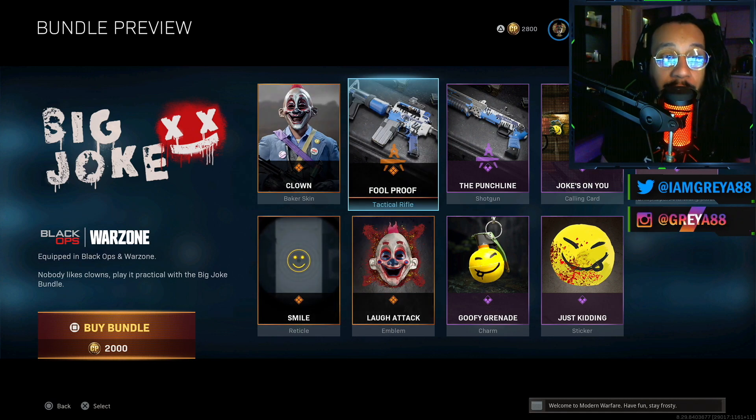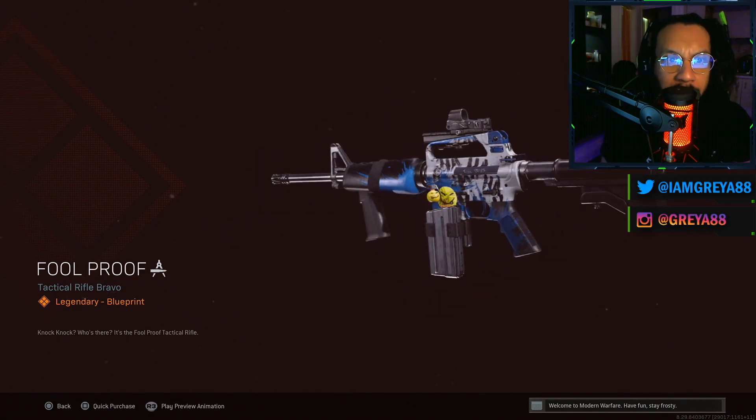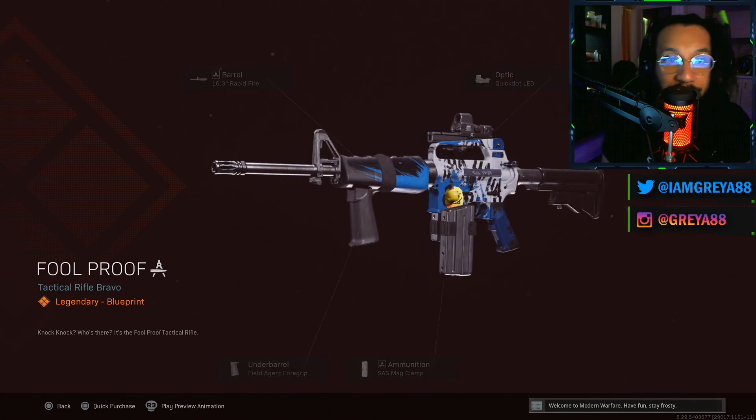The first blueprint here is for the M16. It's called 'Full Proof' — once again an M16 blueprint. Very nice looking blueprint, I'll say. I like the way it looks a lot — the color schemes on it. There's a full 360 for you guys.